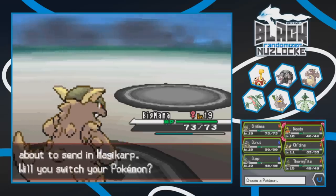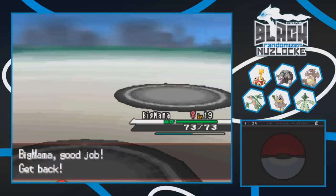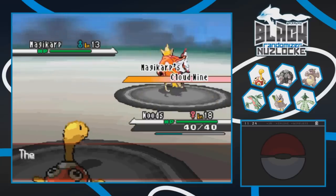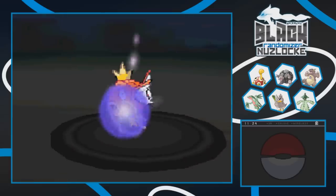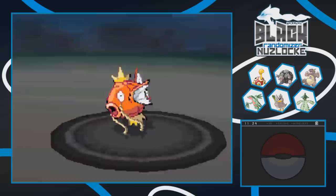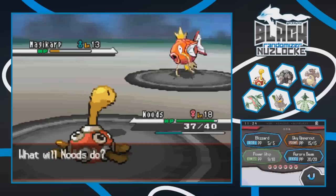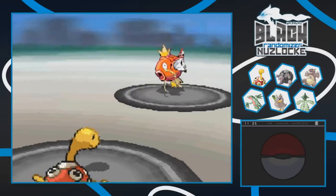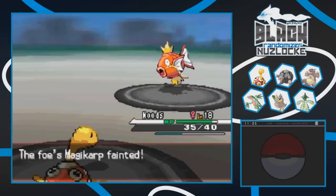N saves his Magikarp for the very end - it's his ace Pokemon! It has Cloud 9 and even Dragon Pulse, but it only does about 3 HP damage. Nudes uses Power Whip and doesn't quite kill it in one hit, then connects on a second Power Whip to finish the Deadass Karp. N has been defeated!